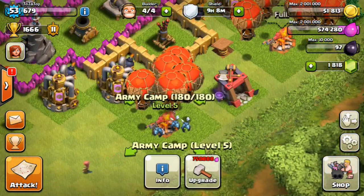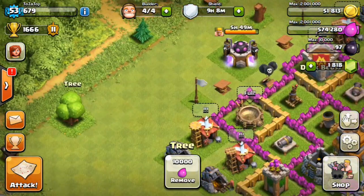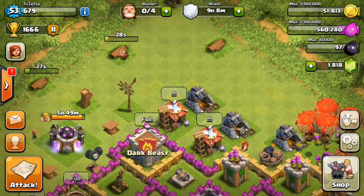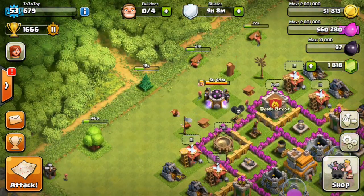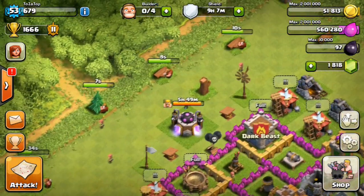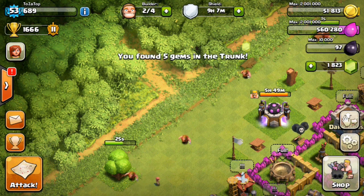Most buildings in Clash of Clans can't be used while being upgraded, except the army camp and a few others. Now let's do some chopping! We're going to chop this massive tree, this pine tree, and two of these trunks. We're starting with 1,818 gems and hopefully we can get around 20 gems — we don't want to be too greedy.